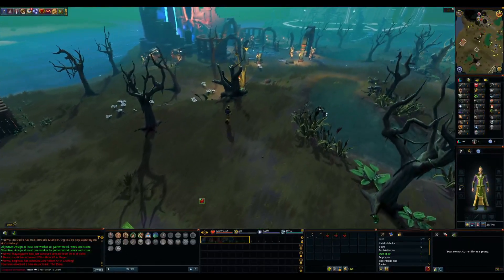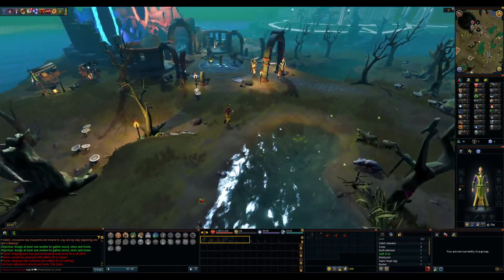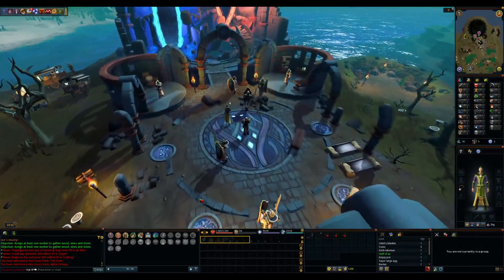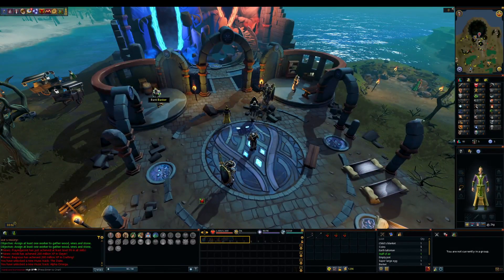Alright guys, so what's next on the list is we're going to get 40 magic and 40 range. We're going to do it over here at the Shattered Worlds. I'm not sure how to do this minigame, so I'm going to check out a video real quick and I'll be back with you.